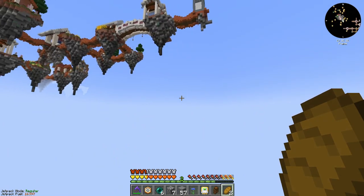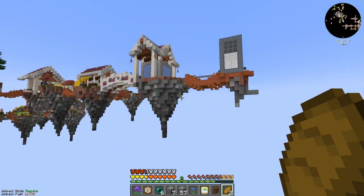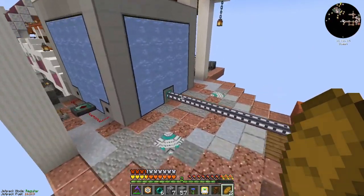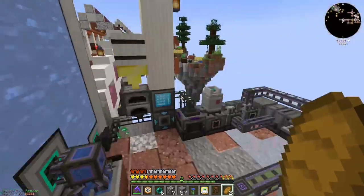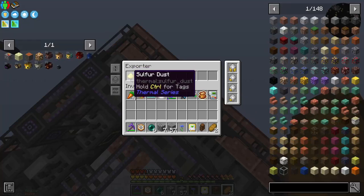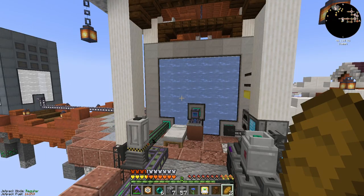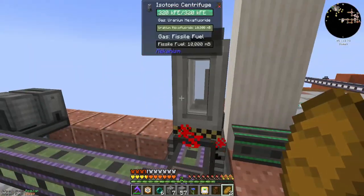The only issue right now is fluorite and sulfur — those are the two things we need. So sulfur dust and fluorite are what we need to keep this thing up and running.